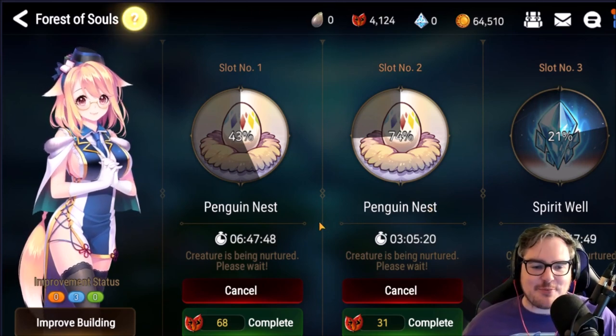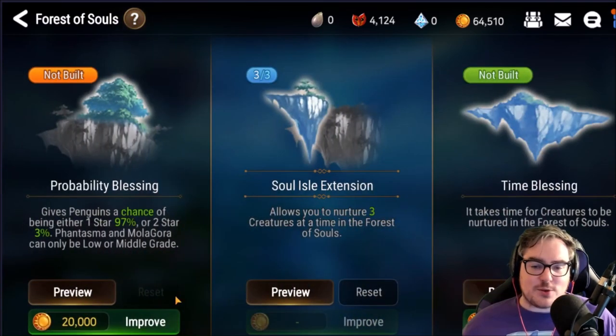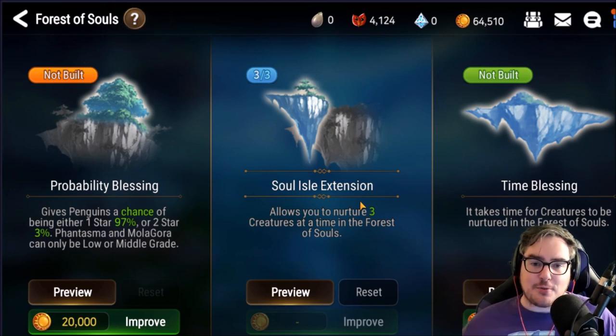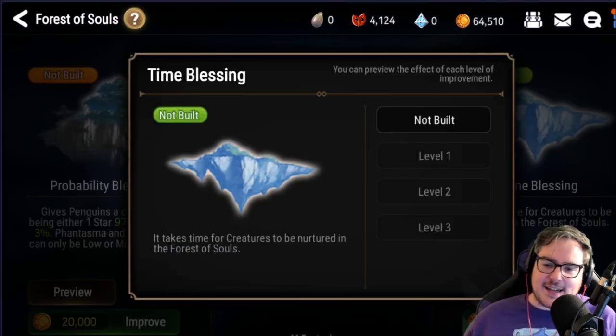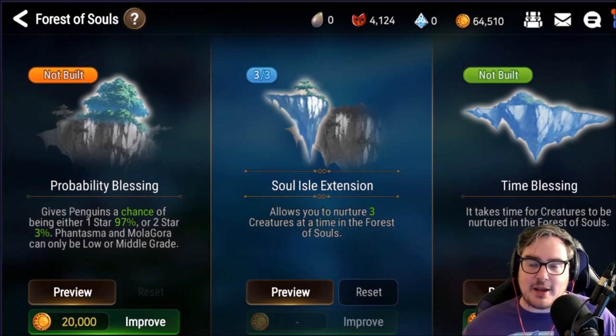Next up we have the Forest of Souls. I personally really like 0-3-3 on our Forest of Souls. The second middle upgrade allows you to do three at a time — this is probably the first thing you should upgrade in your entire Sanctuary. The right one makes it take 15% less time to upgrade.